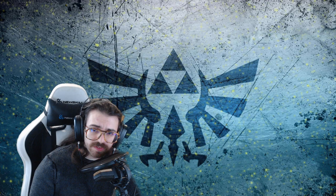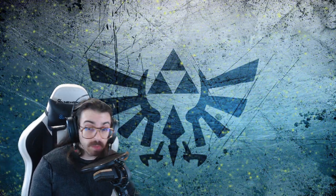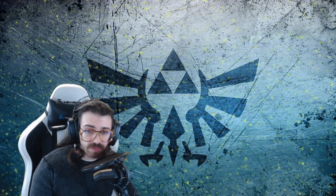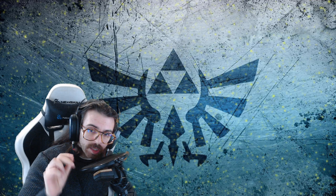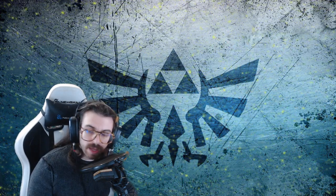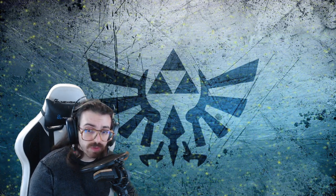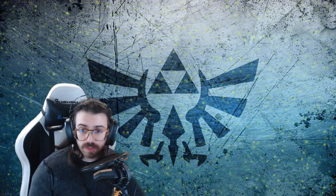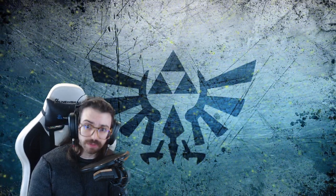My final tip is that Sundelions — when cooked — help with removing gloom. Do with that information what you will, quest related or not. I hope these tips help you on your journey through Hyrule. I've been Mugthief, and remember that for every person who subscribes, somebody creates new fan art of Pura. I'll see you back here very soon with Part 2, Mild Spoilers Edition.